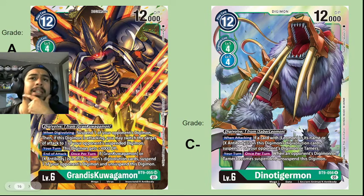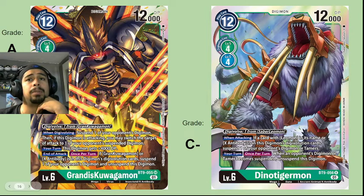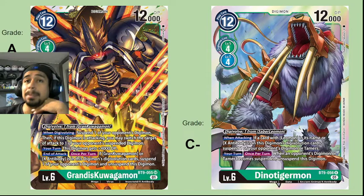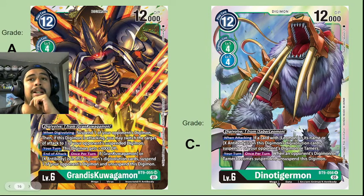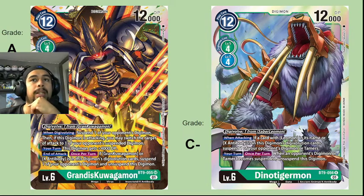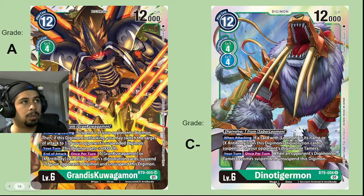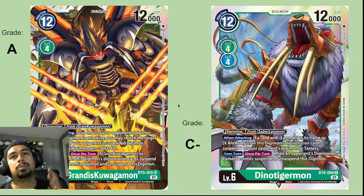At the end of the attack, once per turn, if you have Grand Kuagamon or the X-Antibody option in the digivolution cards, you can suspend one of your opponent's Digimon and then unsuspend this Digimon itself — so you can kill something, suspend another Digimon, unsuspend yourself, and swing again. That's incredible value. It can kill multiple Digimon, and if it has Piercing, even better. Grandis Kuagamon is an A — an incredible card. Make sure you have it if you're playing green.